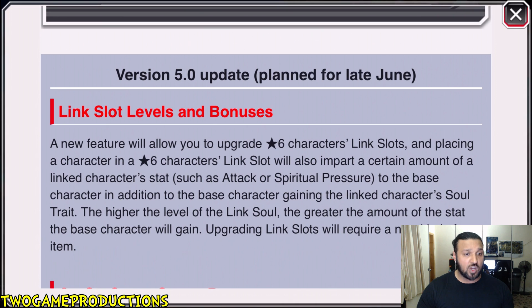The higher the level of the link's soul, the greater the amount of the stat the base character will gain. Upgrading the link slot will require a new kind of item. To give a perfect example — we've got a Blue Kenny. I link in Ikaku, and Ikaku's got over 700 attack. So if the link slot is at level 1, he might get a plus-10 attack from Ikaku. But if I upgrade that link slot fully, would he get all 700-plus attack on top of what Kenny already has? That would make it plus 1,400 — and that's what it seems like it's going towards based on multiple websites.